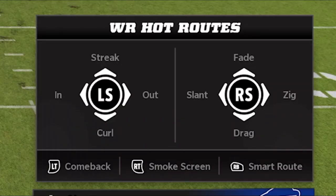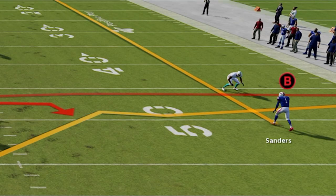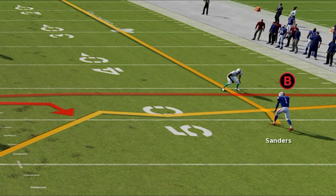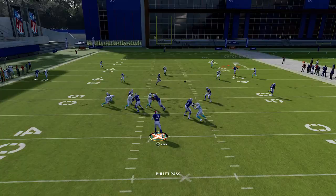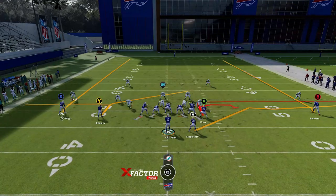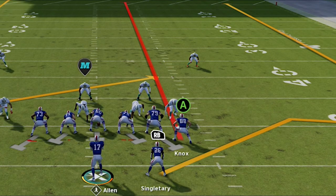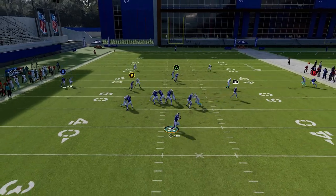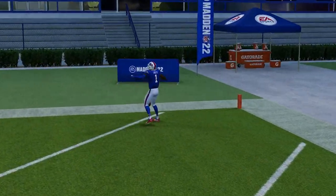At any point in time, you have the option in your hot routes to put this receiver on a fade or on a streak, which is essentially the same route, only it tries to run through the cornerback and typically gets zone-chucked. The fade has a different release that will go around the cornerback. If you put him on a regular streak, you'll see that he gets zone-chucked and pushed inside towards the safety — essentially an incomplete pass. The only thing you'll need to make this play work is a receiver to pull the safety inside; otherwise the safety can make a play on this. But based on the route the receiver is running, he'll get around that zone chuck, around that cornerback, and basically make a play outside over the top, where the safety and the cornerback aren't covering.